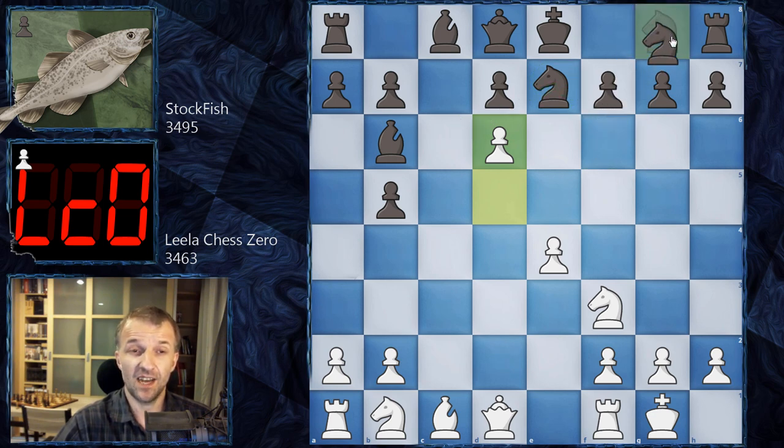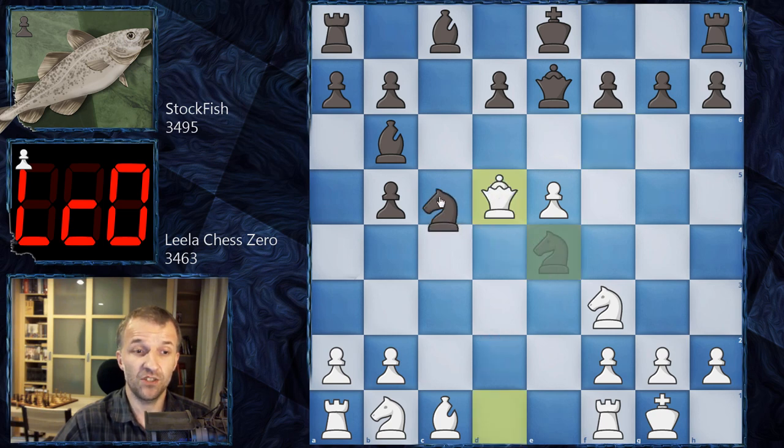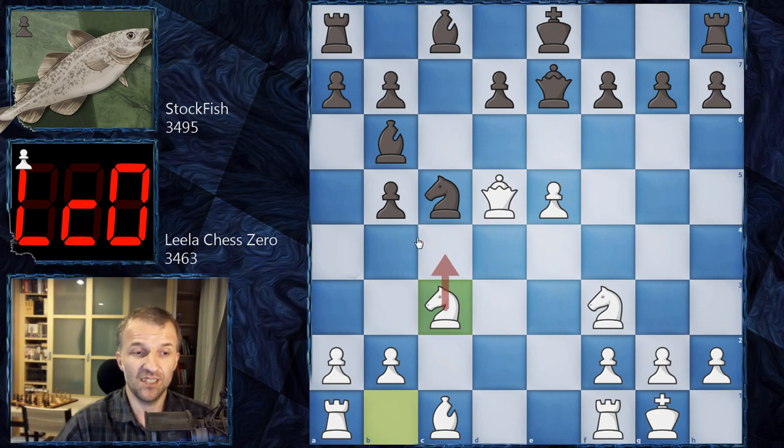What if Stockfish is not greedy and plays knight f6 — giving back material, developing, castling, and everything should be fine? Not really: details on e7, queen e7, e5 harassing this knight. And remember, rook e1 is coming with your king still on e8 — very dangerous. For example, knight e4, because the knight doesn't have great squares: queen d5, knight c5, knight c3. You cannot just castle because this knight will be jumping around.